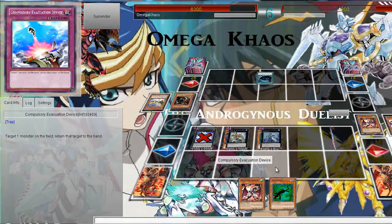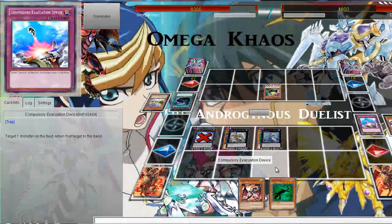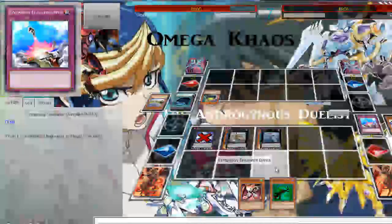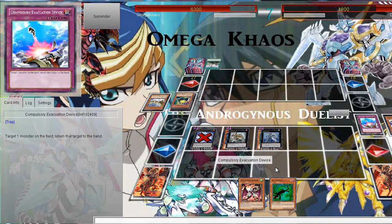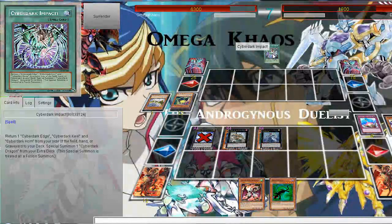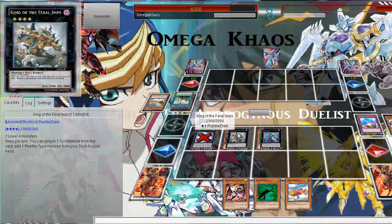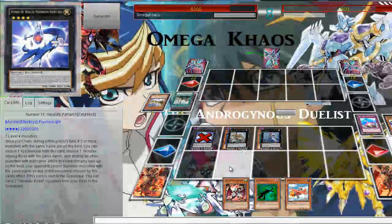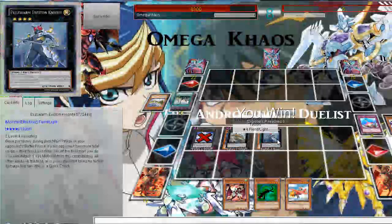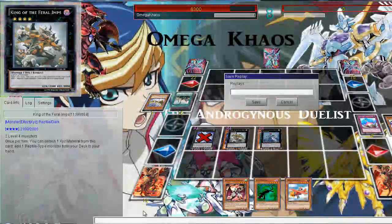Oh, it was MST'd here. I really have to top-deck something really good to get out of this situation. Oh, it's Forbidden Lance — well, that's definitely not going to help much because my opponent is going to just attack for game next turn. I might use it to get access to the Cyber Dark Impact fusion card. Like I expected — return the three Cyber Darks from the field, hand, or graveyard to the deck and then Fusion Summon Cyber Dark Dragon. But unfortunately that's too late for you — just attack for game. So I won again.